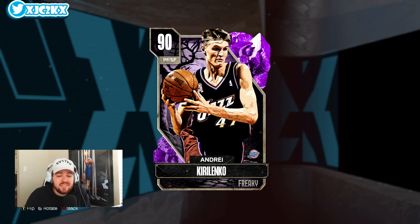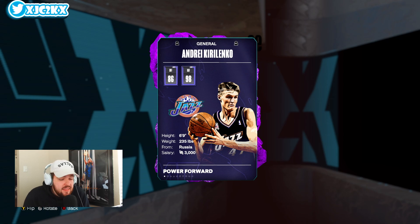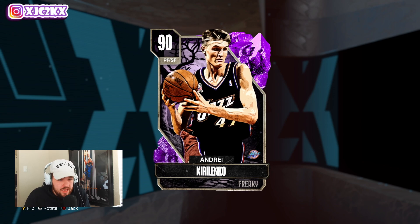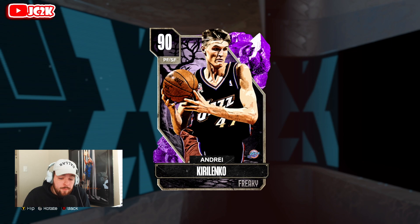This card is so interesting to me because he's a 6'9" lock. I think this might be the best pure lock on my team. Does that mean he is the best small forward? No, I think KD is better and honestly probably Kawhi, although we'll have to see on the release. But I think AK in terms of pure defense at small forward or power forward is as good as it's going to get because he's got really good size.